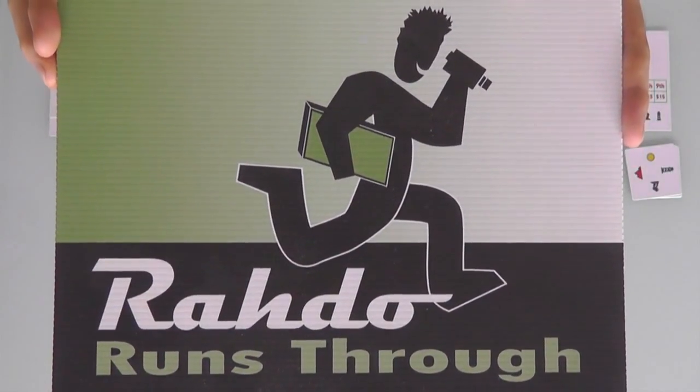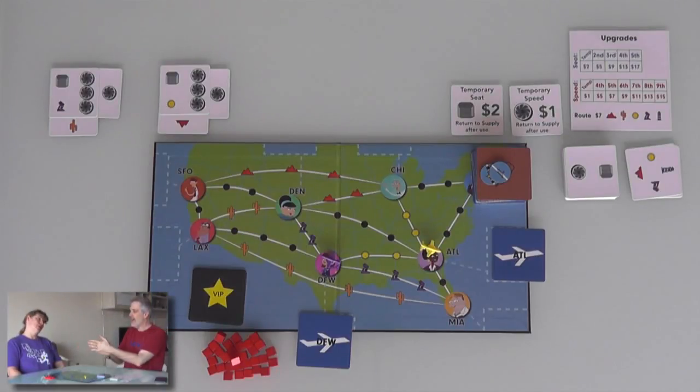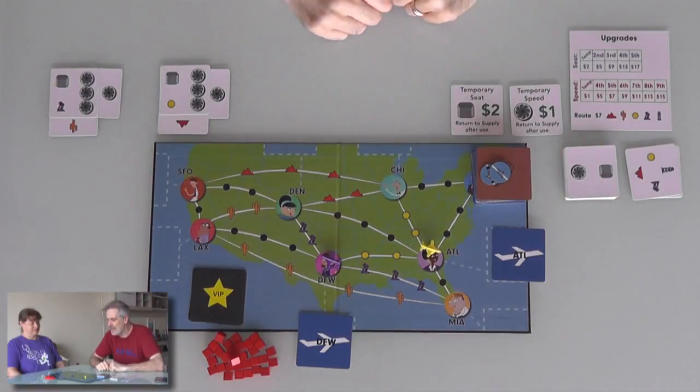Hey everybody! Today, Rado runs through Now Boarding, which is a very cool real-time cooperative game where players take on the role of partnership airlines trying to get their passengers where they need to go before time runs out. And I am not alone today — I am joined by my little wife, Jen. Hi, Honey Pie! Hello! We are going to do our best to keep these folks happy, so wish us luck.